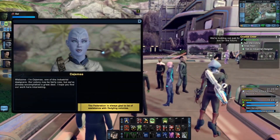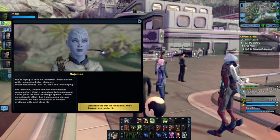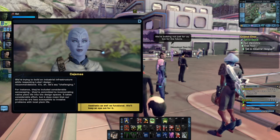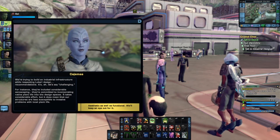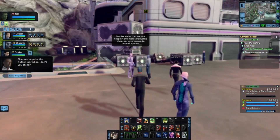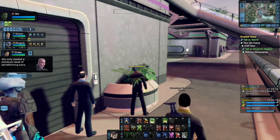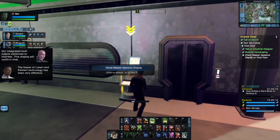Welcome. I'm Kajima, one of the industrial designers. Our colony may be fairly new, but we've already accomplished a great deal. We're trying to build an industrial infrastructure while respecting Lukari design recommendations — that's challenging. For instance, they've included considerable xenoscaping; they're committed to incorporating native plant life into the design spaces. We only needed a minimum level of terraforming here. The fusion of Lukari and Kintari technology has been very effective, and our integrated tech output continues to impress.